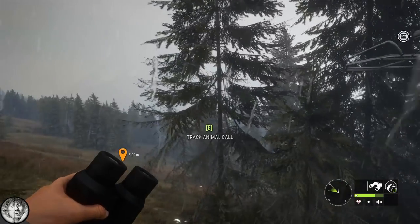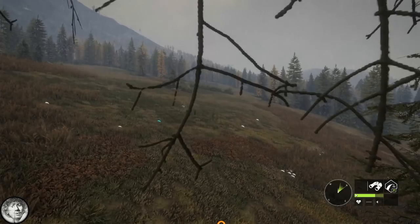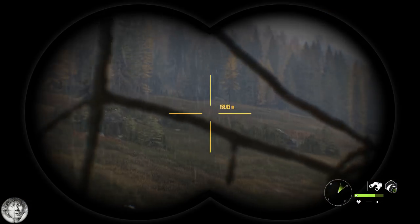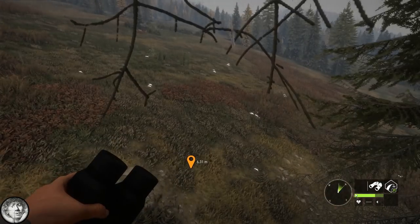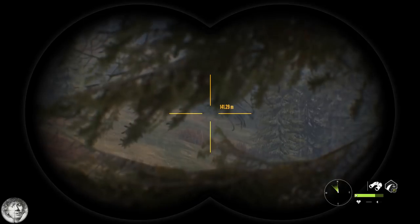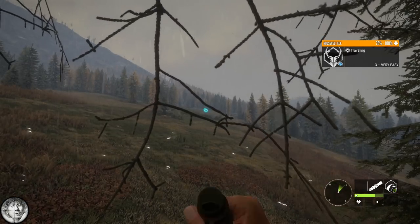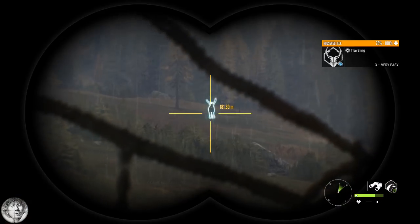I put a tree stand here and I thought this was a good place because there's a Roosevelt elk feeding zone here. But there are no Roosevelt elk here at the moment — they should be here but it's not the case. This is the disadvantage you have with these tree stands as opposed to just walking around shooting stuff — you are very stationary. There's an elk! It's a level 3 and we're going to call him in. And I think he will come in — yes!